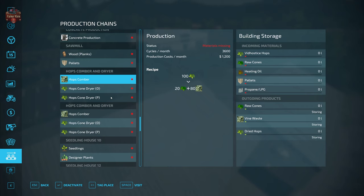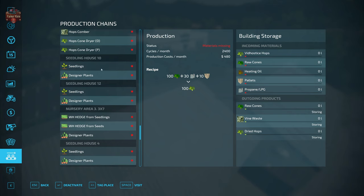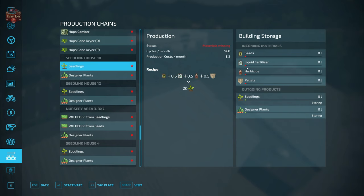Some productions require buying the land rather than just the production itself — specifically the three hops combiner dryers. They take hops raw cones, heating oil pallets, and propane gas (heating oil and propane are the same fill type on this map) and output raw hops, vine waste, and dried hops. Seedling houses take seed, liquid fertilizer, herbicide, and pallets to output designer plants.